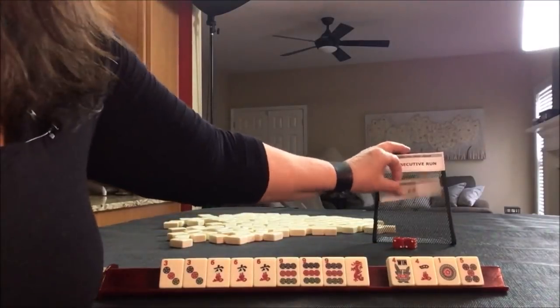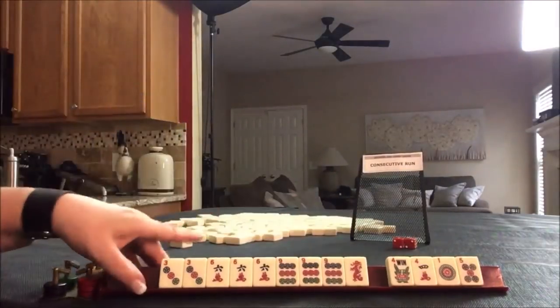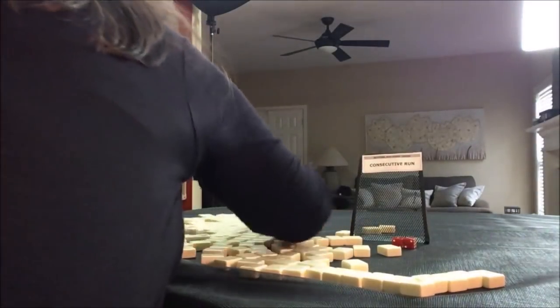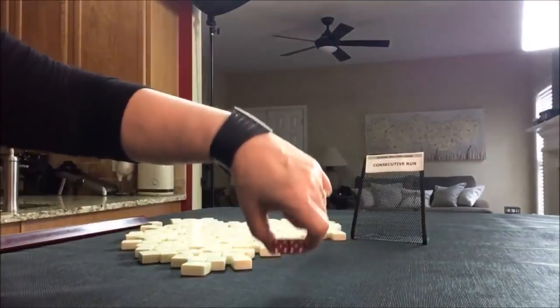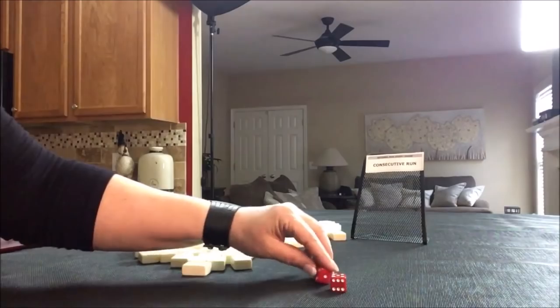So I would call it then: four discards, 3-6-9 knitted. Now we're going to do consecutive run. I rolled a ten — two, four, six, eight, ten — so we're number two, player two, non-dealer.